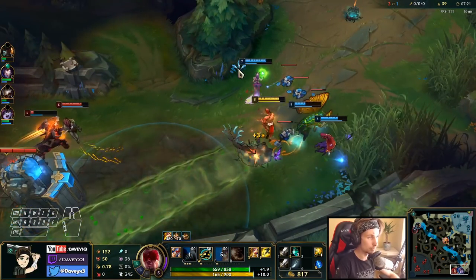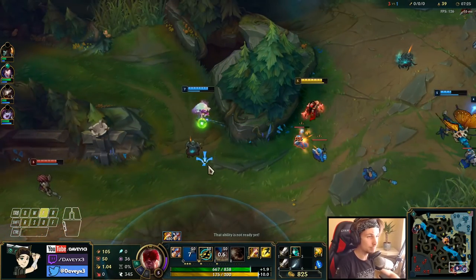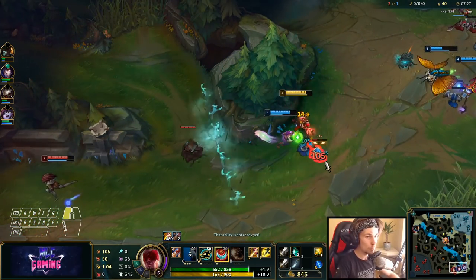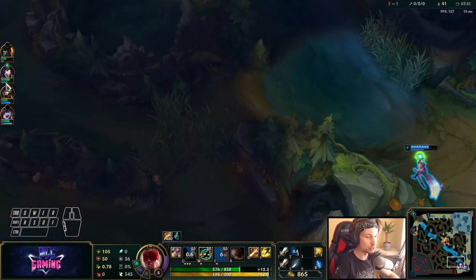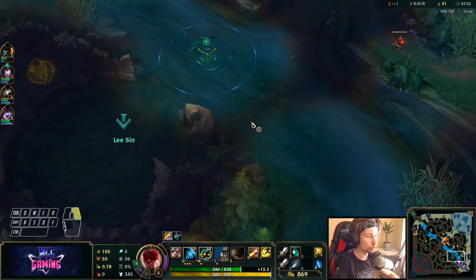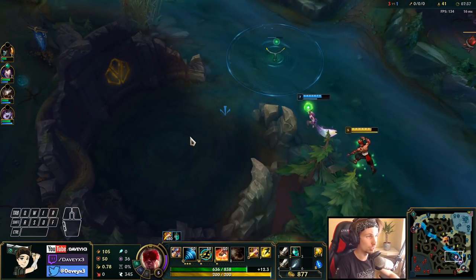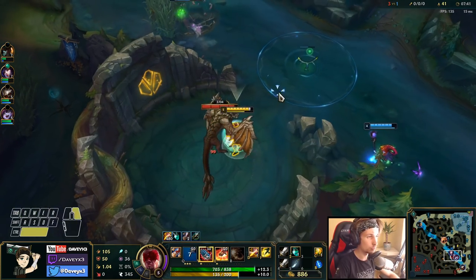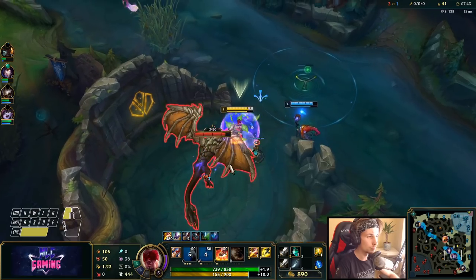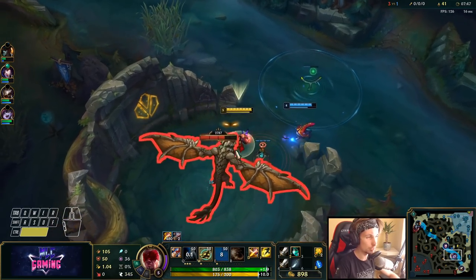We didn't really get anything there, but that's still fine because now we can actually force the dragon right here — take the extra buffs and everything. By the time Hecarim gets here we should already have taken it. This is very good right now — we may not have kills but we've been stealing like a jungle king.